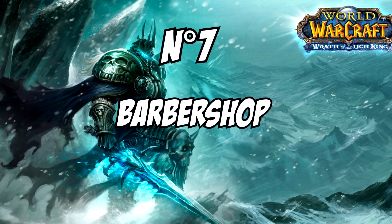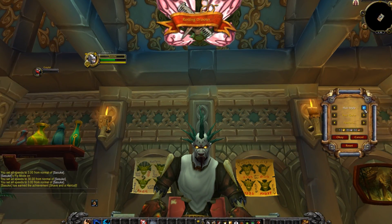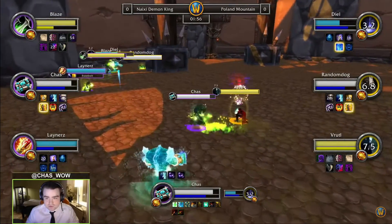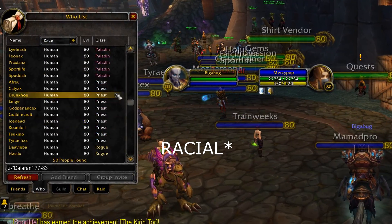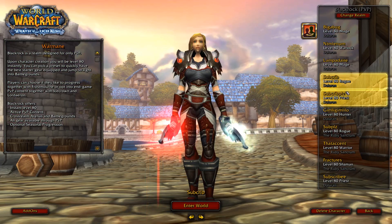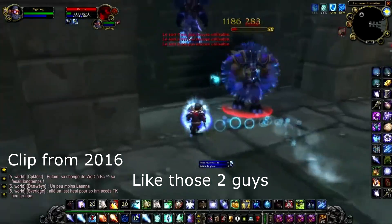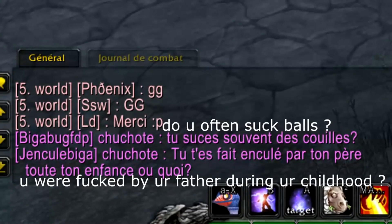Number 7: Barbershop, and faction and race changes. The appearance of the barbershop and the possibility of changing your name, race, or faction will be available in Wrath of the Lich King. So if you were playing a different race and want to switch to human for the best PvP racial in the world by far, you'll be able to do that. This also means you can have characters from both factions on the same realm, so if you like playing both factions, you're free to do it.